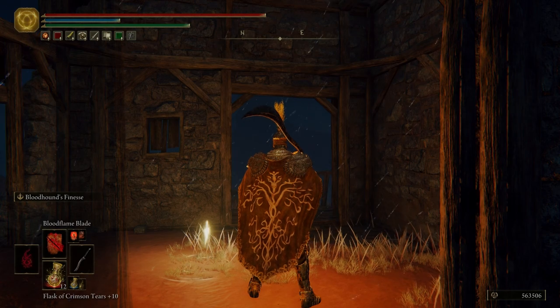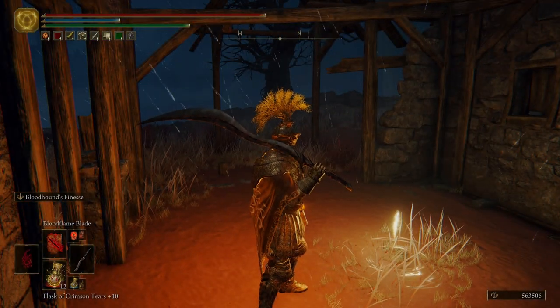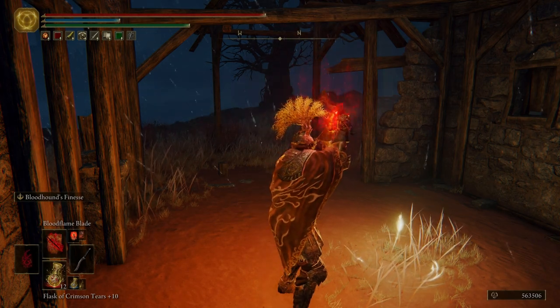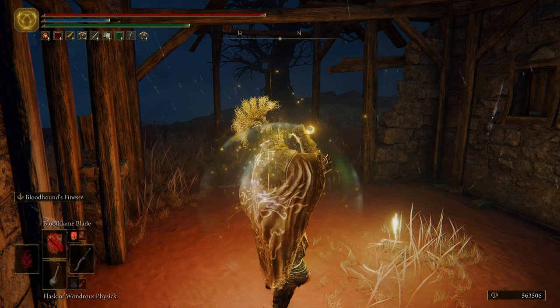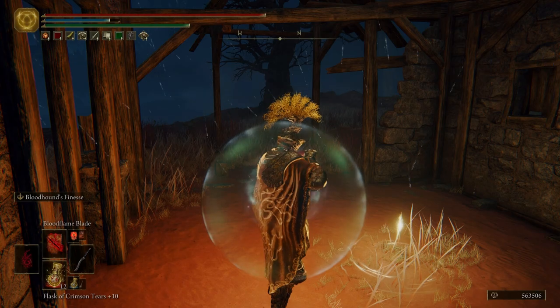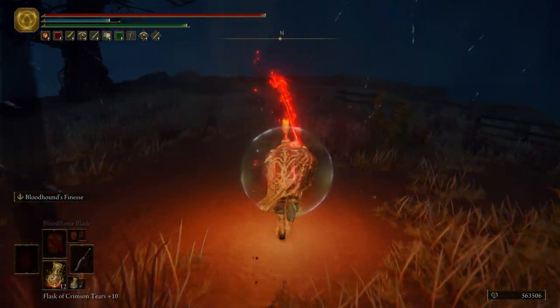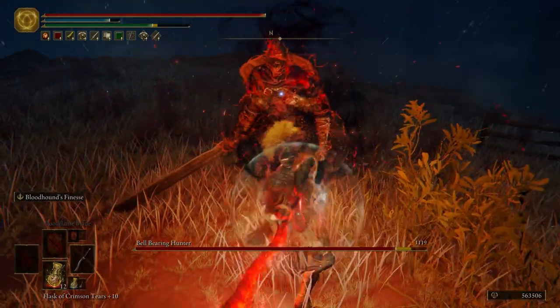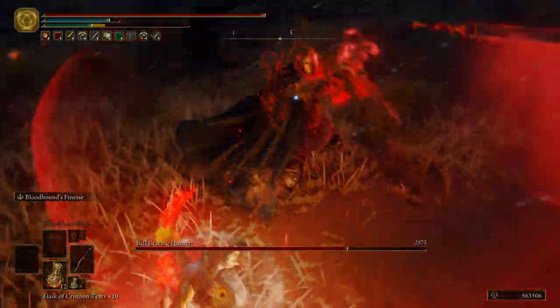Before we get started here, do make sure that it's at night. We're going to be taking on a Bell-Bearing Hunter. So first things first, let's buff our weapon, drink our Flask, and it's up to you if you want to use some Exalted Flesh or not. Then we're going to run right out here and hit this Bell-Bearing Hunter as many times as we can before he hits us.